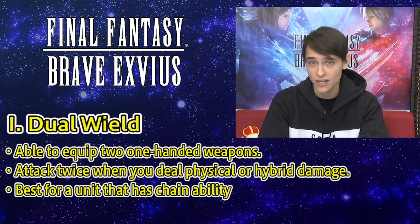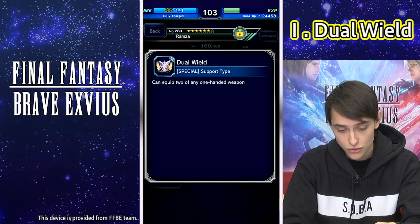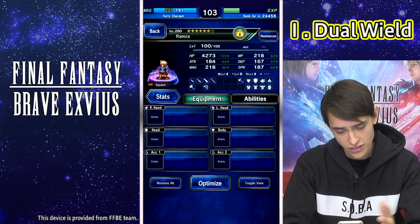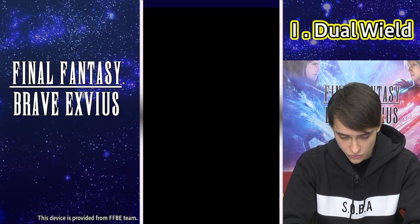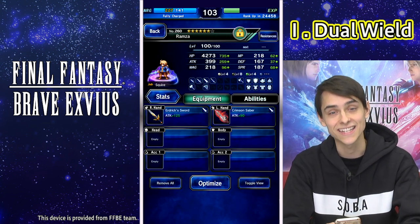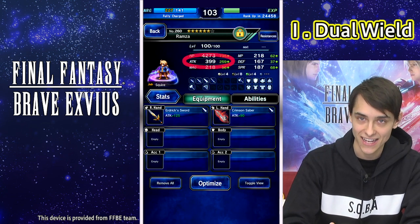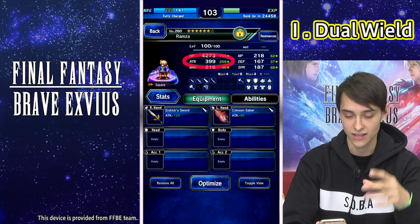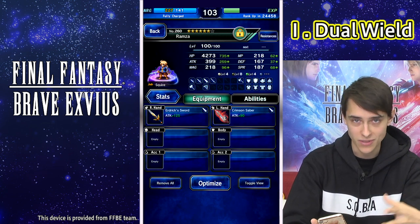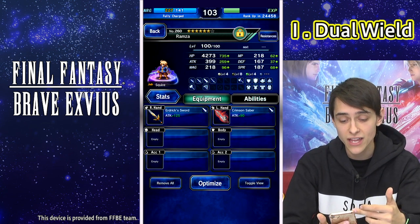Now, there is one thing to be a bit careful about. On the character — say this Ramza — as you can see I have the dual wield ability equipped, and this explains it can equip two of any one-handed weapon. Let's try to equip some weapons on him. On his right hand, let's get Erdrich's sword, and on his left hand, let's grab the Crimson Saber. As you can see, his attack went up significantly. It says he has 399 attack, but say for example you have someone with 300 attack — a character that has base 150 attack damage and then two weapons, say 100 attack weapon damage and another 50 attack weapon damage. That would equal to 300 weapon damage, and that's what it would show on this display.